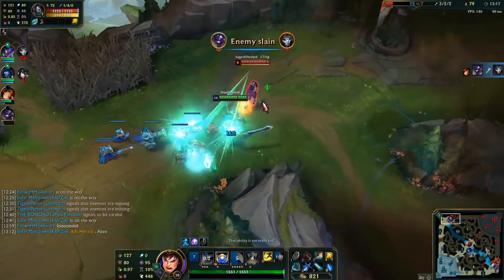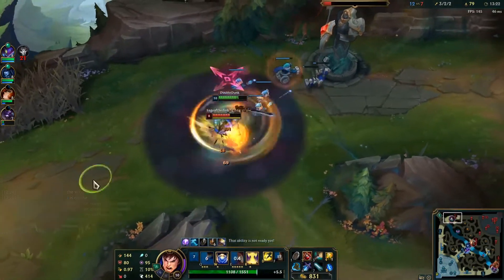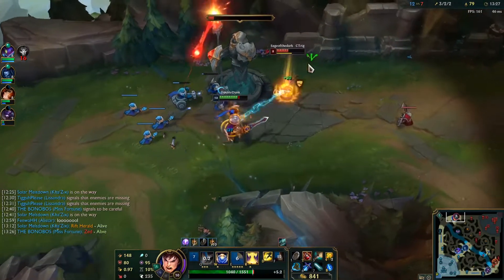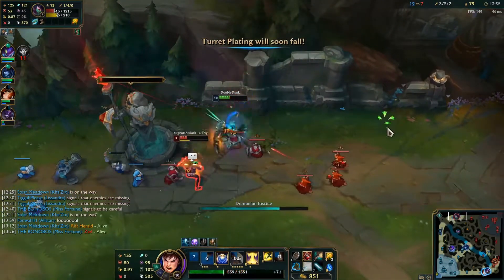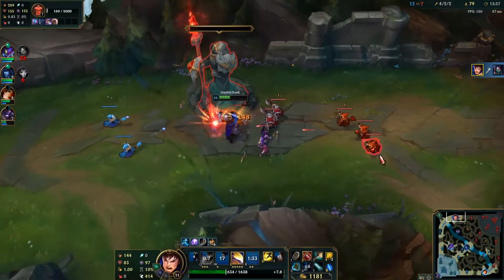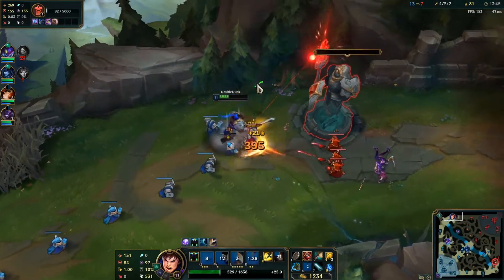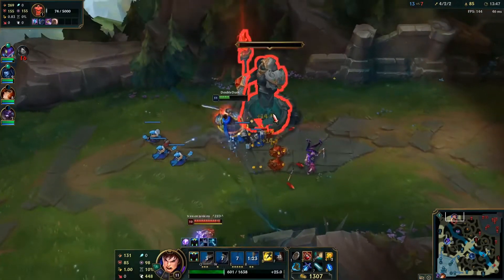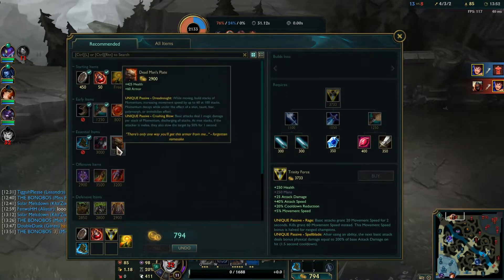We hard shove again because we want to get this first tower. She's really low — we can dive her. Beautiful. I had flash too if I needed, but she walked back into me so I could just easily combo her and she's dead. She took a terrible trade on the tower. And then I greed — I didn't see Zed missing, and I die.